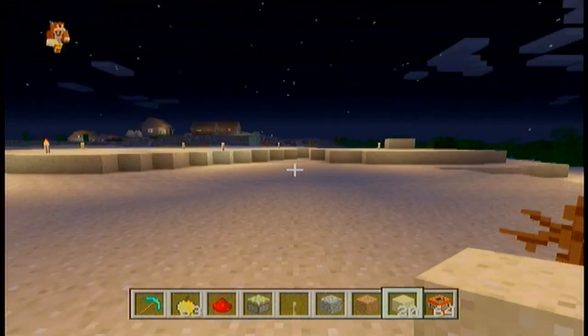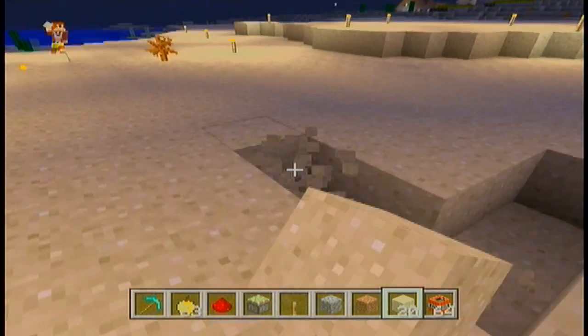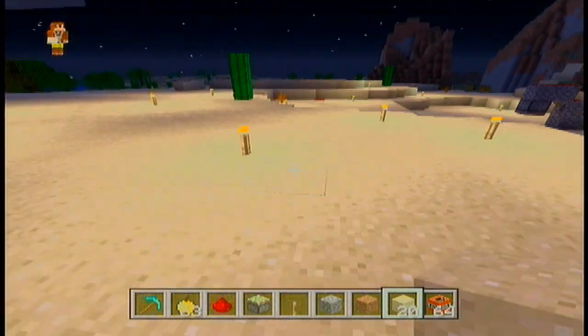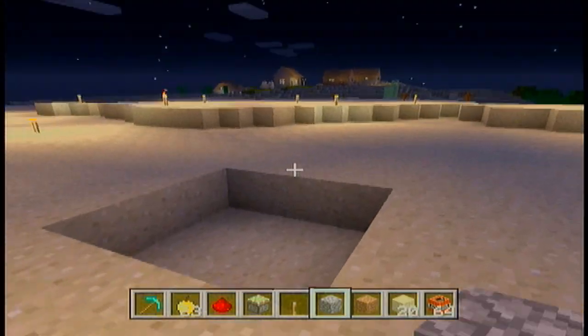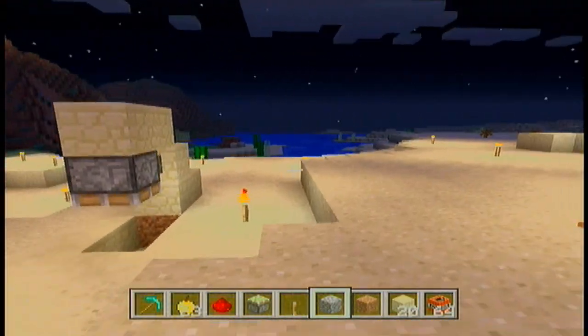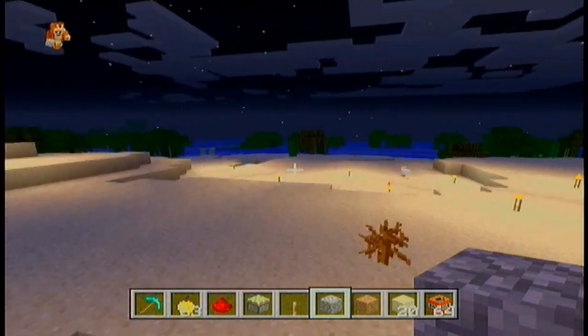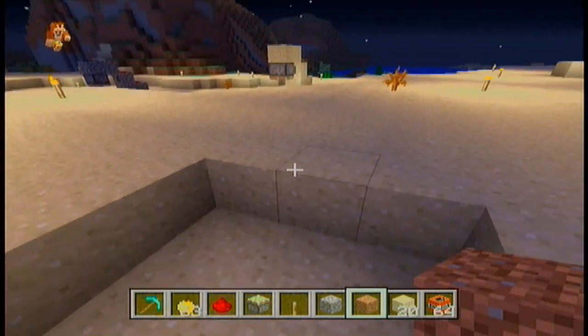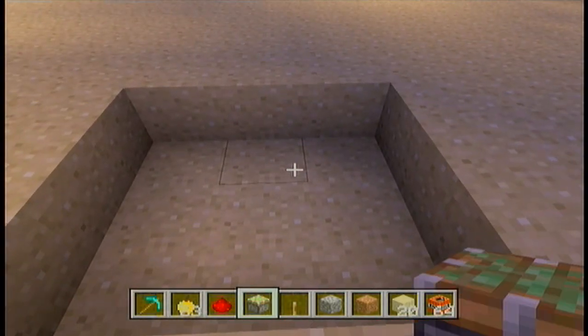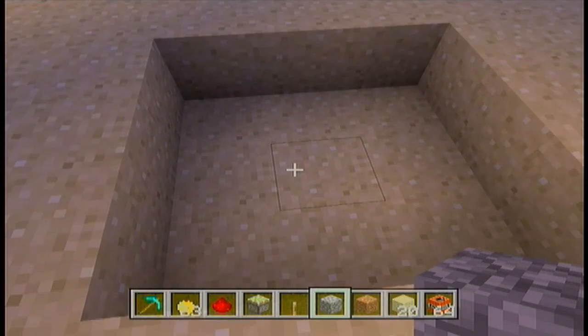Okay guys, we're back now. We're going to be building it in creative mode. You guys can easily just use what I use in survival. Start by building a 3x3 hole. The materials that you need are going to be redstone, two sticky pistons, a lever, a block of your choice — I'm using cobblestone here — and a piece of dirt, or sand, or an easily breakable block. Alright, so start by digging out a 3x3 hole.